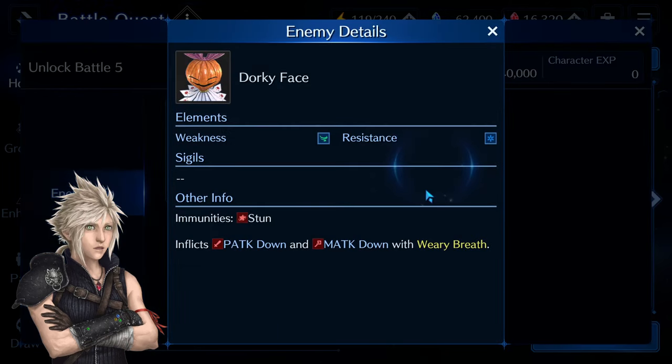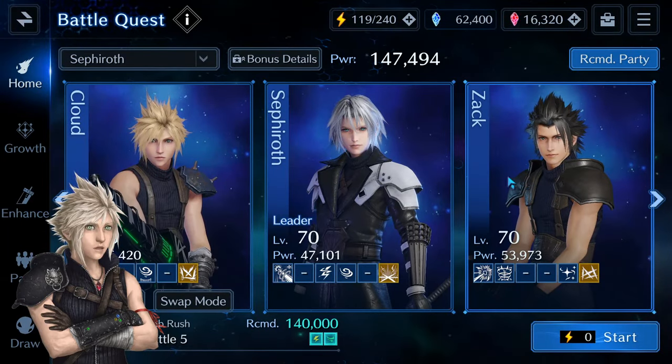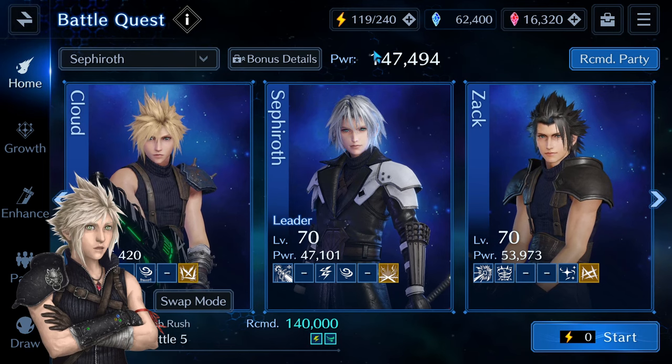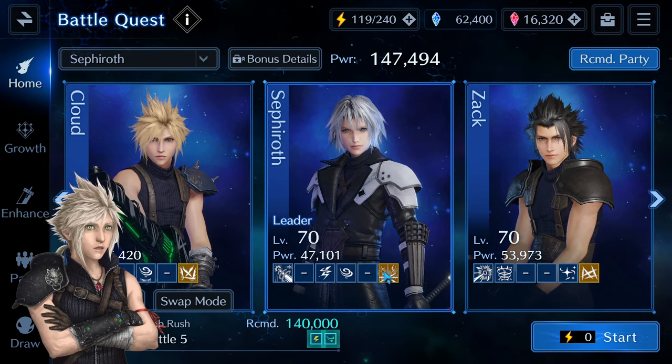Those two dorky faces — I would suggest taking care of them immediately as fast as you can, because if you leave them alive for too long, they will debuff both your DPS characters. They inflict both physical attack down and magic attack down, so I would suggest avoiding that. Also, if you see my team power level, it's only 174, so it's pretty much at the recommended power level for this battle.